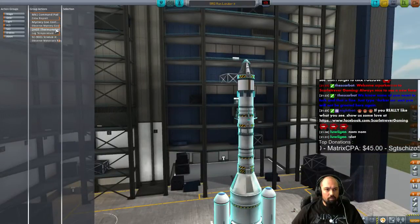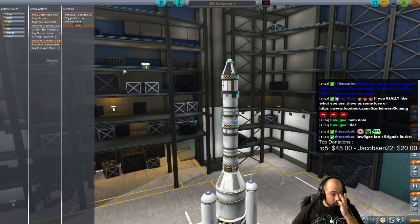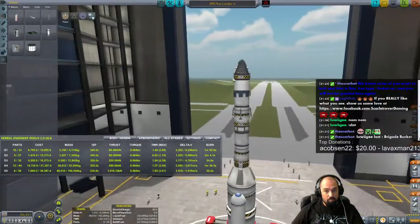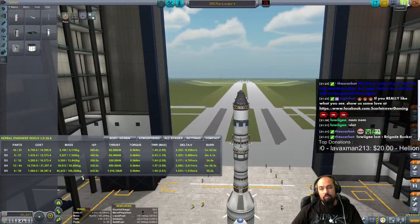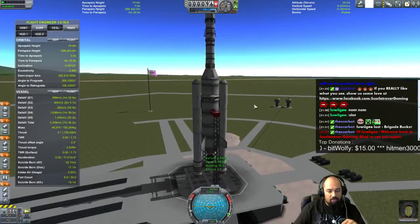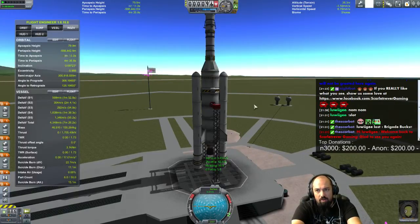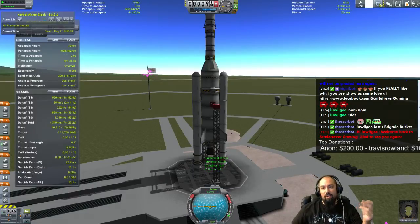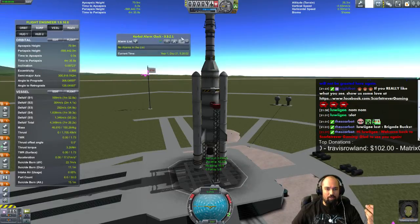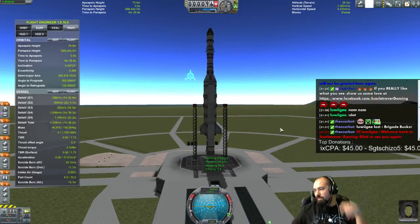Do you have KAC? No — Kerbal Alarm Clock? I love that mod. It makes it so you can actually have it like a real space program where you've got five or six flights going on at once, because you can set up maneuvers and then set an alarm for a few minutes before the maneuver goes off, then switch to a different ship. When the alarm goes off you switch over, perform the maneuver, and set up another alarm. Yep — I haven't installed it on this version but I was using it before on pre-launch. Oh wait, it looks like I did — I just haven't used it. It's sitting right here: Kerbal Alarm Clock. It doesn't make sense if you aren't going to switch away from it, at least for a little bit.